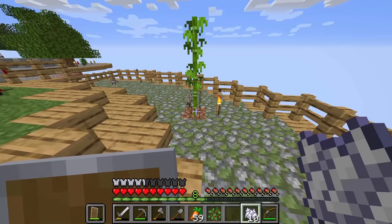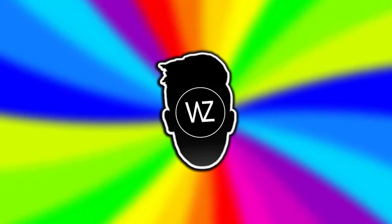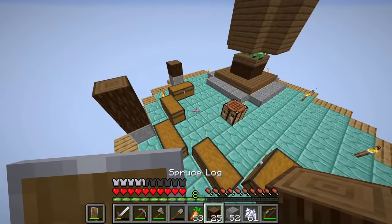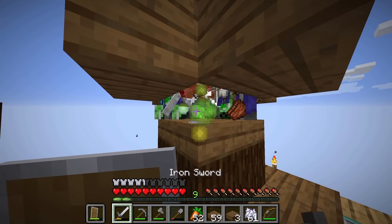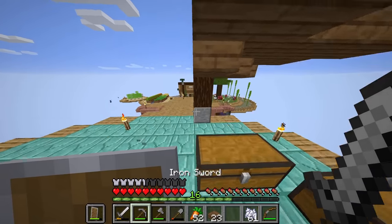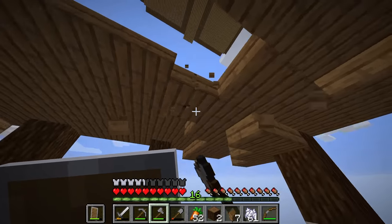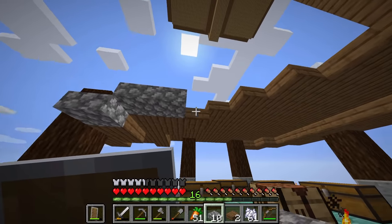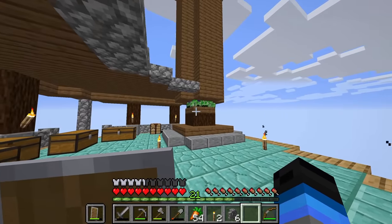I built all this space and none of them even want to use it — whatever. I think it may also look cool if I plant bamboo all over the place. I did not know you could do that with bamboo — what the hell! Now that we've given our animal sanctuary a makeover, it was time to move on and build something else — kind of like a roof over our chests. I think that kind of works, even if it looks a bit dumb. That's not too bad.